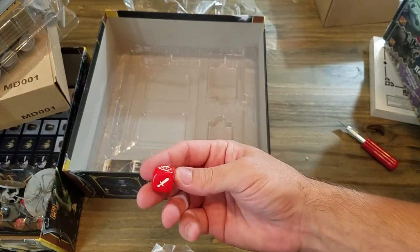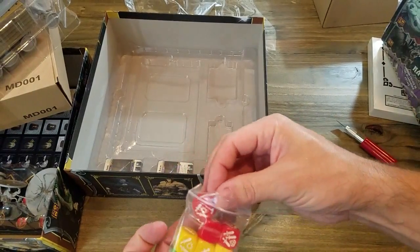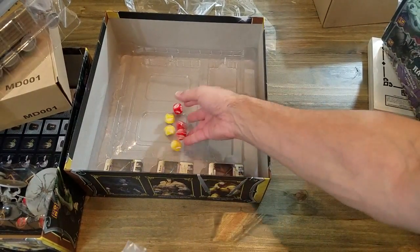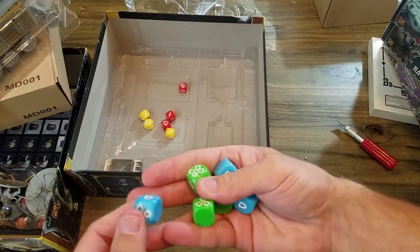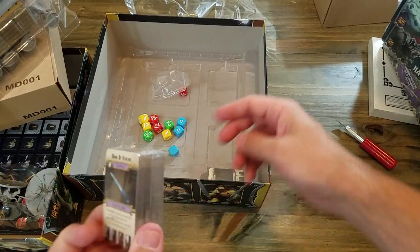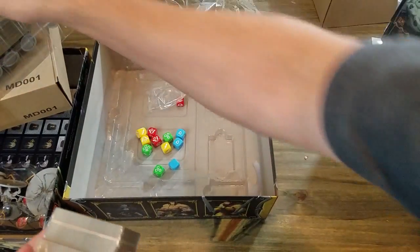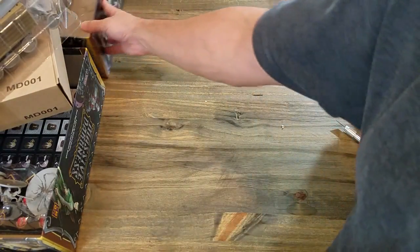So we got our attack dice which have some swords, some bams, and a diamond. The red and the yellow are attack dice — the yellow doesn't look quite as strong but it's got some bams and no diamonds. The green are your defensive dice — they have shields, bams, and diamonds — and the blue looks to be the weaker of the two. Alright, we got a huge pack of weapons and treasures, more treasures. Looks like you get a lot of cards in the base pack. Let's get all this stuff out of the way so we can start popping open some other boxes.